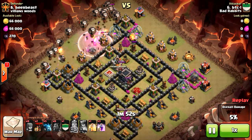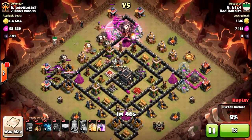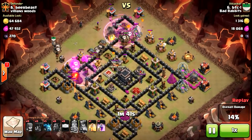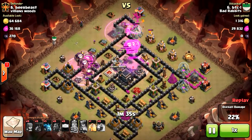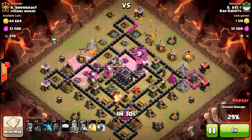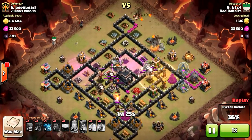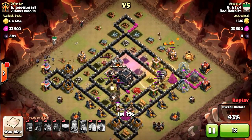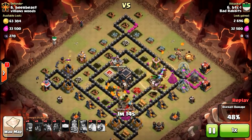There go my lava hounds and some balloons. I did bring a lava hound in my CC. One thing I learned is you need to drop your rage spell right where the balloons are and also cover that lava hound. With two lava hounds it goes down — the beauty of it is it brought the archer queen focused on them, leaving my balloons alone.